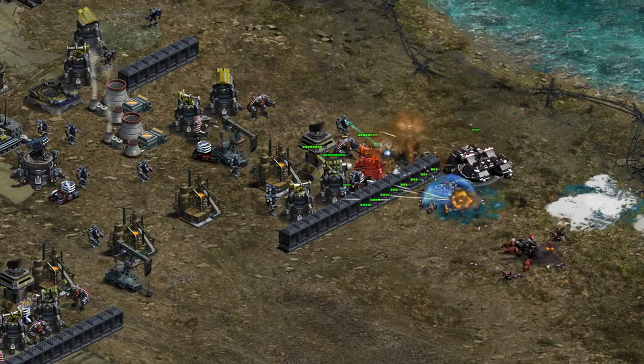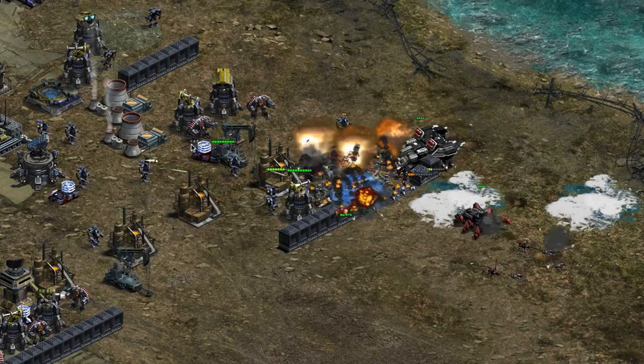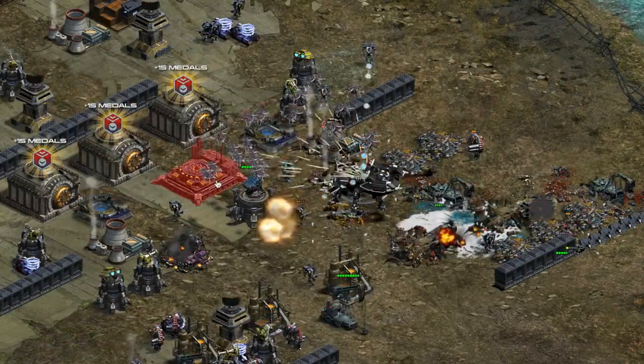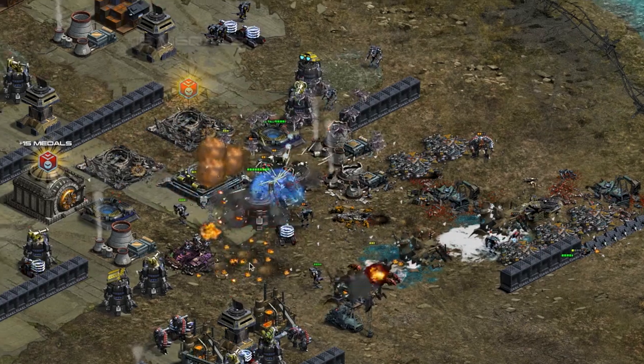Last but certainly not least is a Special Ops that adds Vanquisher shields to all of your Widowmaker-type units — so the Widowmaker, the Widowmaker X, the Widowmaker Prime. You bring those into battle and they're all going to be getting an invincibility shield when they're at low health.